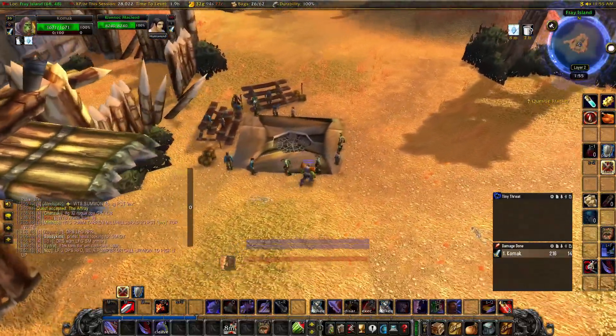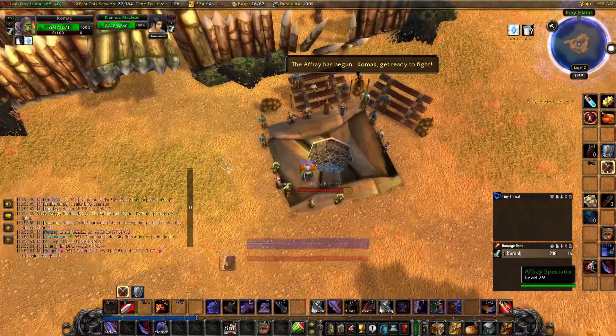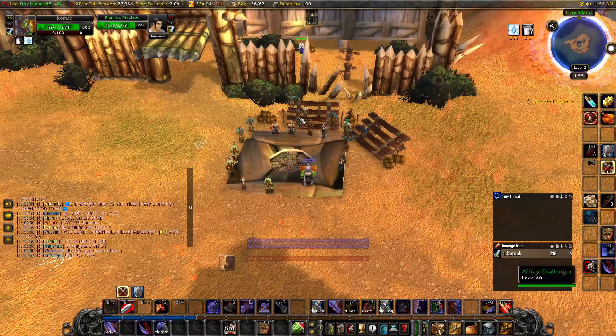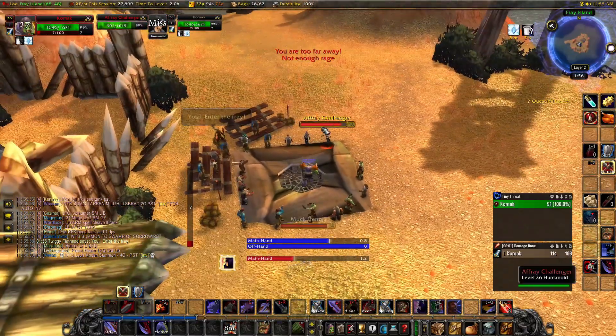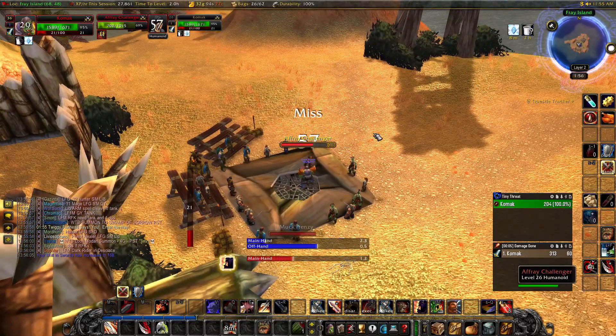Now you accept the next quest and run over here. Stand inside of this wooden platform and it'll start the event. One of these NPCs is going to turn hostile and you have to kill him. You keep doing this over and over again until the last boss comes out.